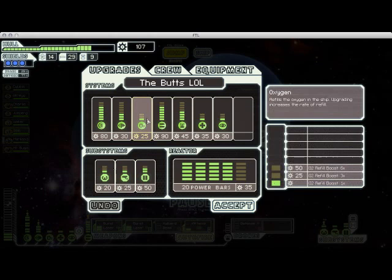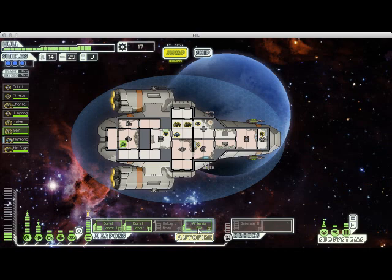I've got 100 scrap. I'm going to spend 90 of it on the penultimate weapon upgrade. Which means that with a little bit of clever power juggling — turning off my missile launcher — I can now turn on the halberd beam. And now I am going to destroy everything I come across. Trust me.